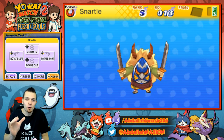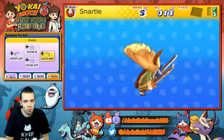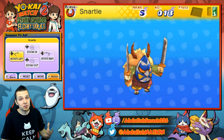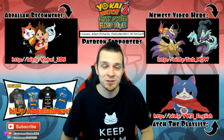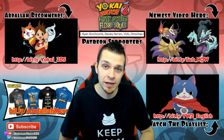Snartle and Shogunyan are going to be some top tier Yo-Kai, especially for online competitive battle and fighting the final boss within the game. I implore you guys to go through — if you can afford some marbled beef, do it. But make sure you save before you use it because you don't want to waste that $180. A lot of you guys requested a Snartle tutorial, so there you have it.